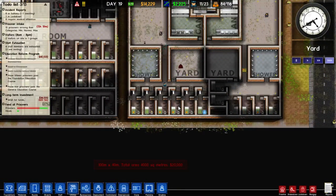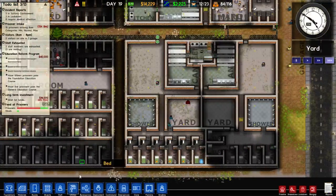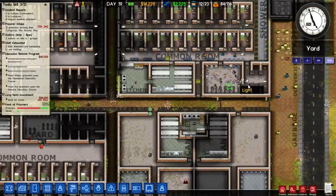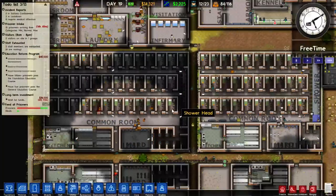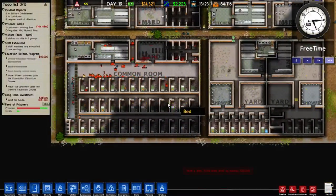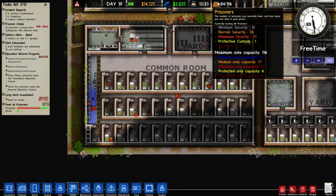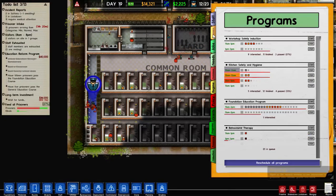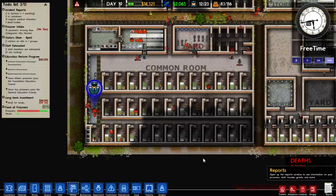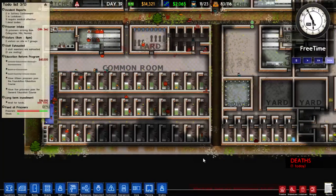I think we've pretty much finished this block in terms of functionality. The prisoners have got a shower, a yard, a kitchen, a canteen — everything these guys have got, apart from some solitary cells, and those aren't really necessary. Could give them a common room, perhaps an infirmary — but we're not giving them a visitation room, no way. We are at 35 maximum security inmates and our capacity for that is 37, so we're going to want to turn off maximum security intake just in case. So we're only going to take in normal and minimum security prisoners — they're easier to handle.